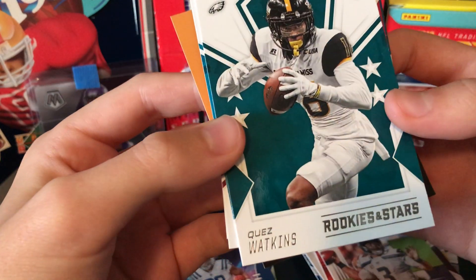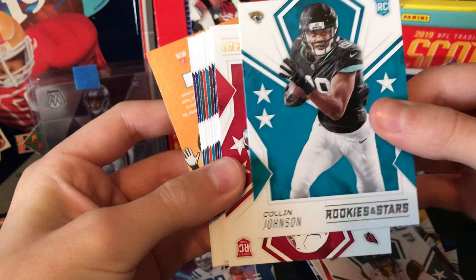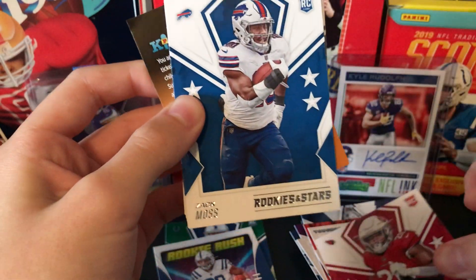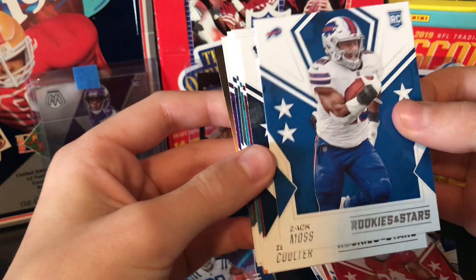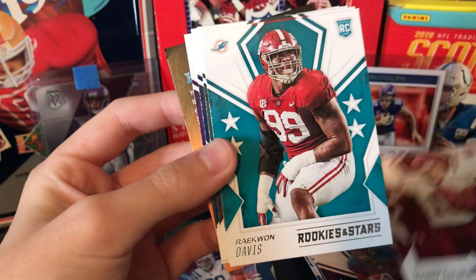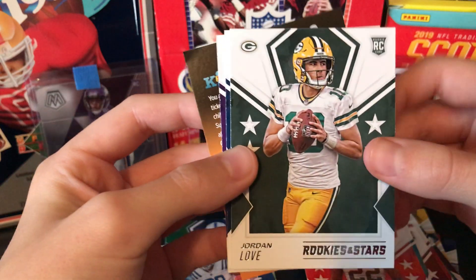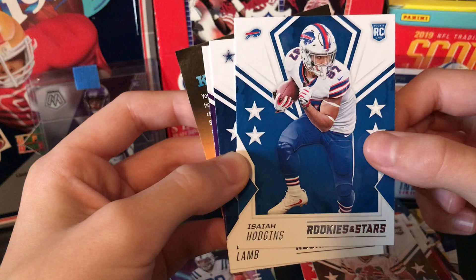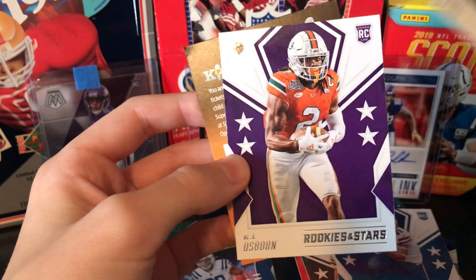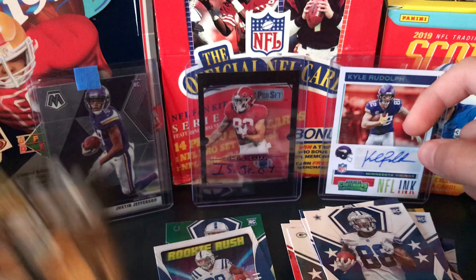This one right here looks like a Jalen Rager — nope, Quez Watkins, I've never heard of him, but maybe he'll get some playing time. Colin Johnson. These have tons of rookies, by the way, and these are like $12 a piece. Zach Moss rookie. Isaiah Coulter. Antonio Gandy-Golden. Raekwon Davis. Grant Delpit. Jordan Love — there's a pretty good one. Isaiah Hodgins. CeeDee Lamb — there's a nice CeeDee Lamb rookie. KJ Osborne. That is the pack for Rookies and Stars. Pretty good, not the best, not the worst, but just amazing to be opening cards again.